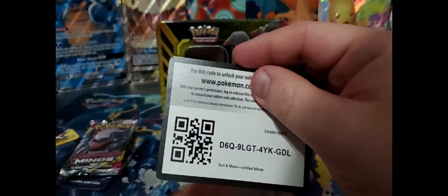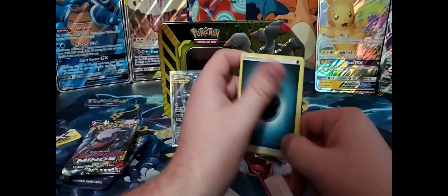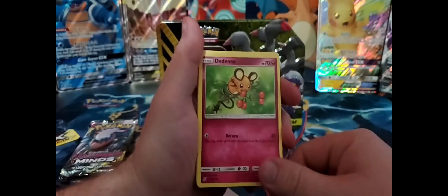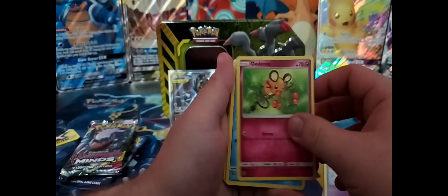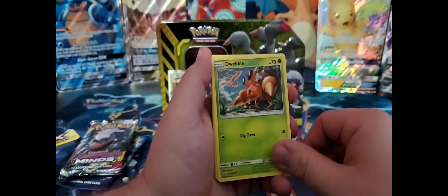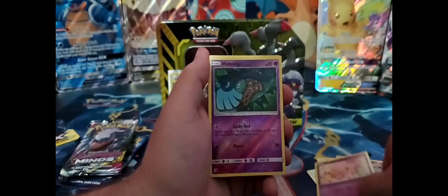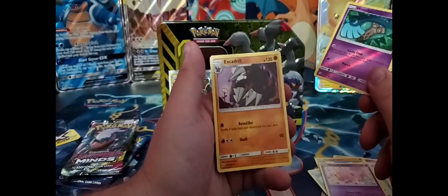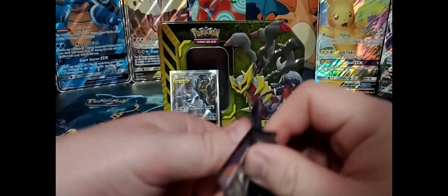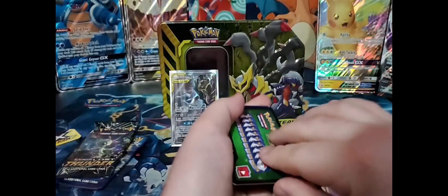All right, there's your first code card — sorry, your first two, three, four. These are Sun and Moon, so it's four. All right, we have an energy, a Stunfisk, and a hungry Dendenne — look at that. A reverse hollow Hornedge followed by an Axew drill, non-hollow, but that's fine. Let's put those right there for now.